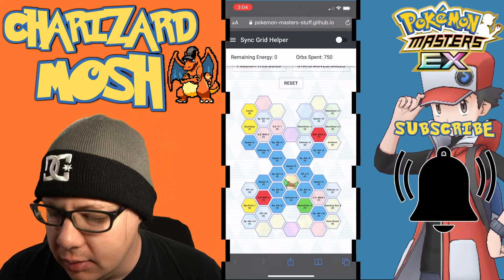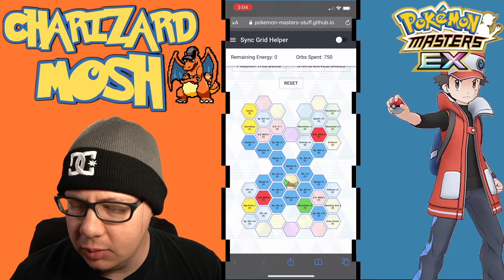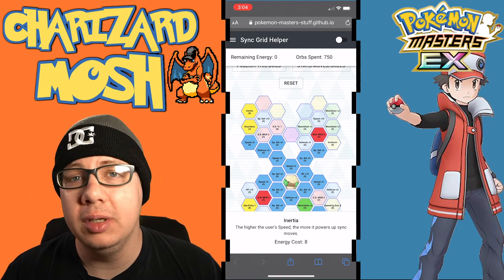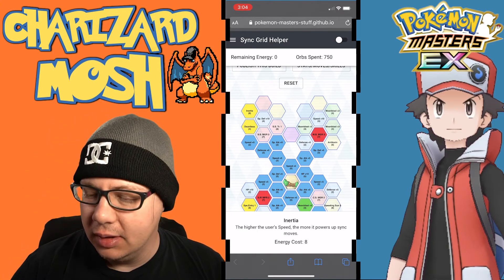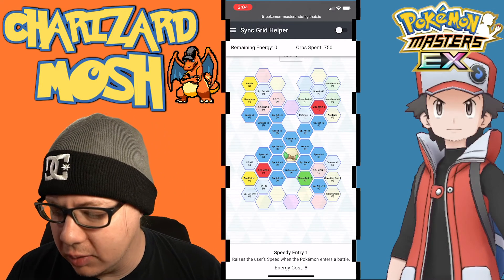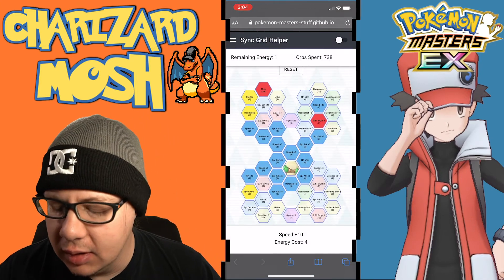The two-out-of-five striker slash sync nuke build picks up Inertia — the higher the user's speed, the more it powers up sync moves — along with Dauntless to prevent Special Attack from being lowered, and Speedy Entry 1, which raises speed when entering battle. We also grab all the Special Attack nodes including the Special Attack plus 10, and the Moon Blast move gauge refresh.